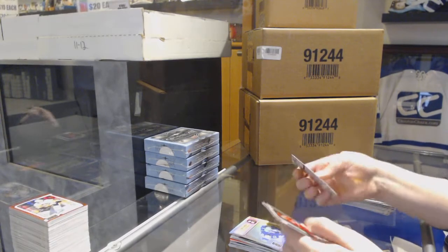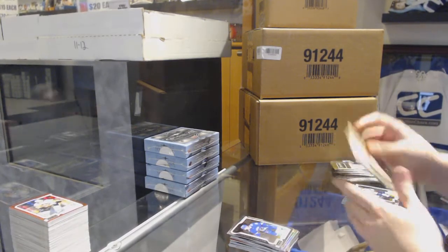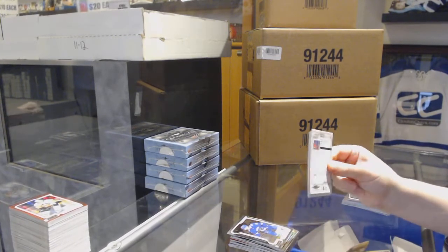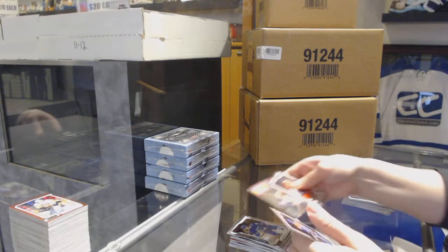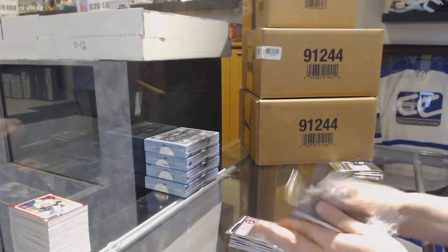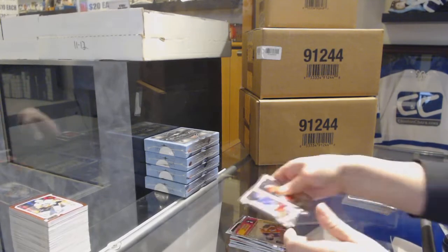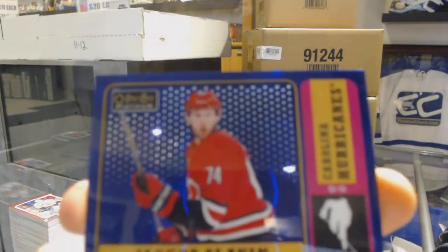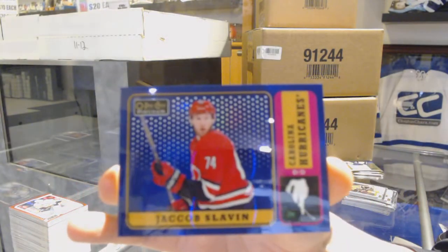Rainbow Retro for the Canucks - Adam Gaudette, Rookie of Adam Gaudette for the Canucks. Retro for the Oilers - Evan Bouchard. Rookie for the Rangers - Brett Howden. And Jakub Slavin, number 149 Blue Rainbow for the Hurricanes.